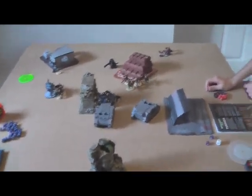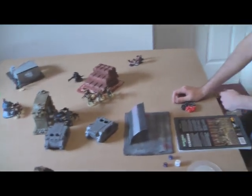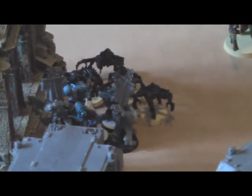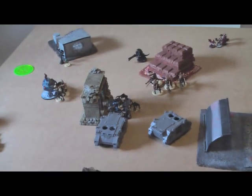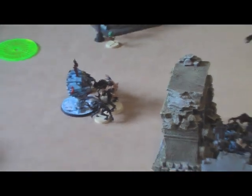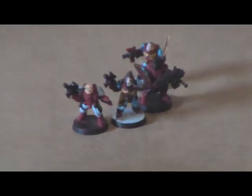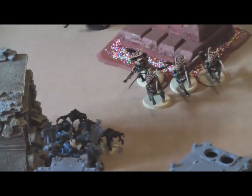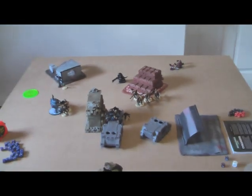Tyranid turn three. Snow describes: his Genestealers ran straight into the Marines, killed five, and he lost six of his own — easy to die. The Dreadnought got immobilized and lost an Assault Cannon arm, so he's in rough shape. Over here the Scouts are still holding on — good job guys. Warriors shot at the Rhino and missed. The Hiveguard really not helping this game. But those Wolf Scouts are making up for everything.